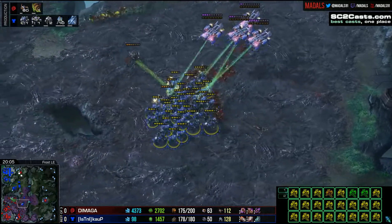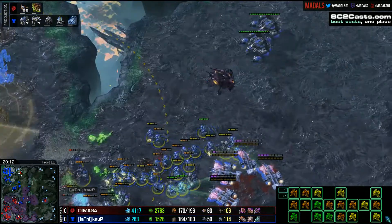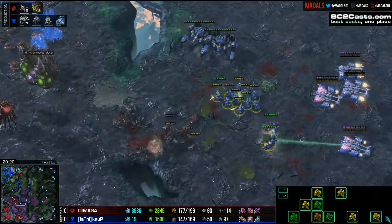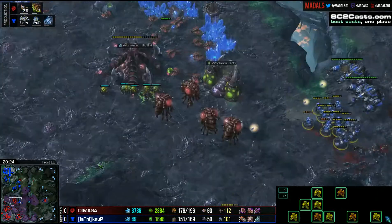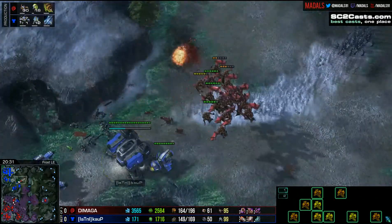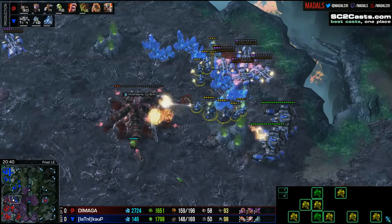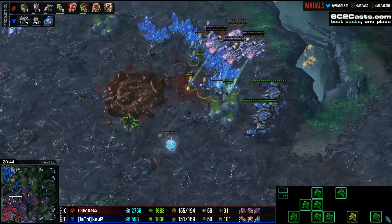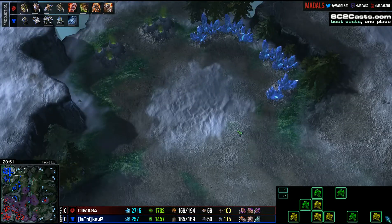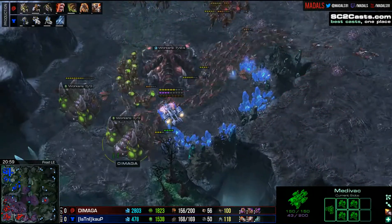Kalp doesn't care at all. The Banelings stream in across here. The drop comes down by the third base, gets cleaned up with some Baneling hits. This Bioball in the middle is met by a couple of Thors who do focus down the Banelings really nicely. Nice splits on Creep for Kalp who is continuing to push across this map trying to force the Mutas back. The Mutas find some Marines and a Thor. A couple of them fall to the 17 Mutalisks — he lost five of them in this little counterattack. And this base is going to fall. Kalp has done some really good damage but taken quite a beating as well — losing that fourth is quite a big investment, especially with the Command Centers, all three of which died.